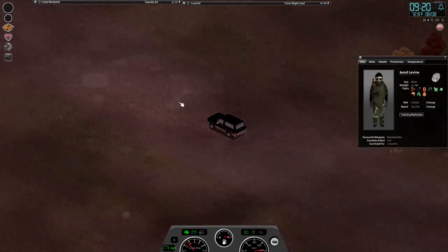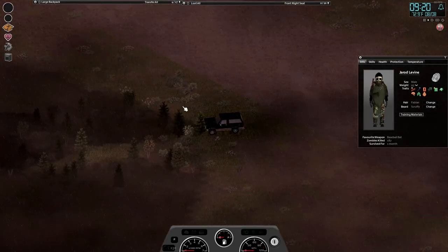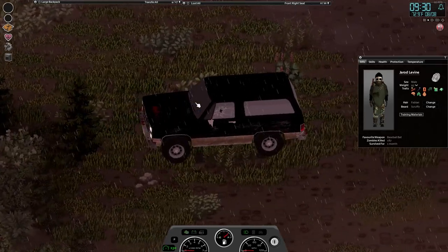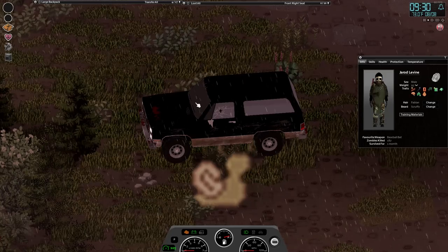So the next thing to keep in mind is be careful of driving too fast, because in situations like these when the weather is bad, you're more than liable to crash your car like I just did. This car unfortunately is no longer useful so I gotta walk home. One way to avoid situations like these is to take the Sunday Driver perk at the beginning of your playthrough.